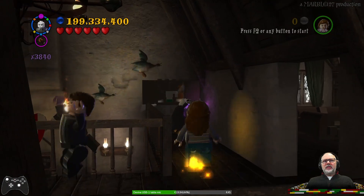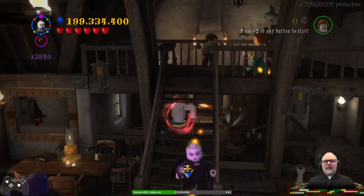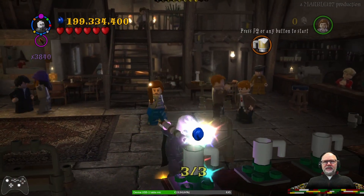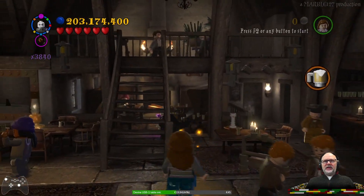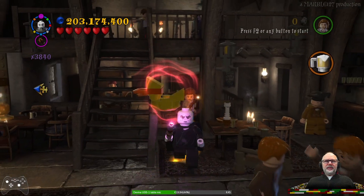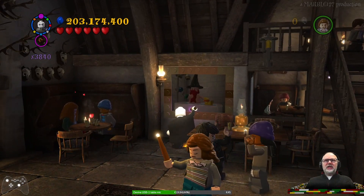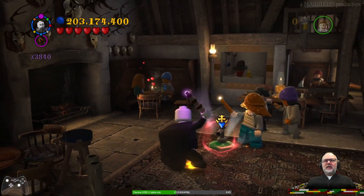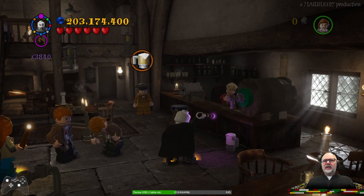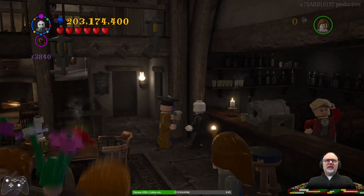And I need that rubber ducky up there — ah, it's the final teacup. That's number three. We need that ducky to give to the guy in the painting, as we saw the first time we did this chapter. He will give us the valve for us to tap a beer. There you go, Professor Slughorn — enjoy!